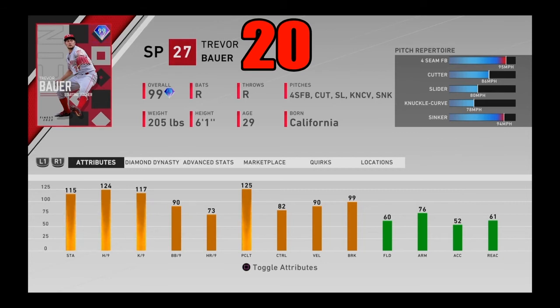One of the most underrated cards in the entire game — people don't give this card the love it deserves. Really good hits and K/9, pretty good walks per nine, pretty good control with maxed-out pitching clutch, great velo and break, and good stamina. This card has some pretty filthy pitches as well. The four-seamer and that cutter that acts like a slider — that cutter is one of the best pitches in the game. I have such a hard time hitting it because of the massive speed differential between it, the slider, and the fastball. It throws me off every single time. Trevor Bauer coming in at number 20.